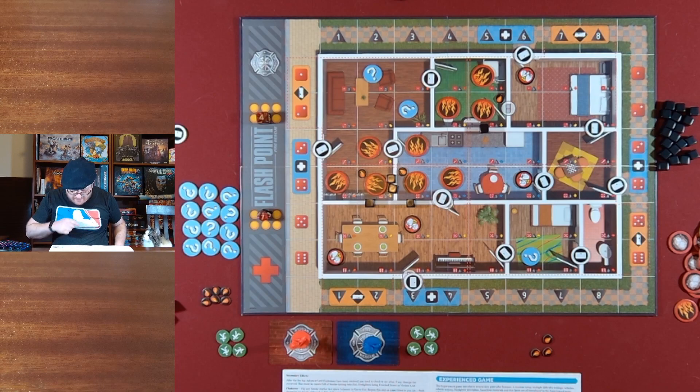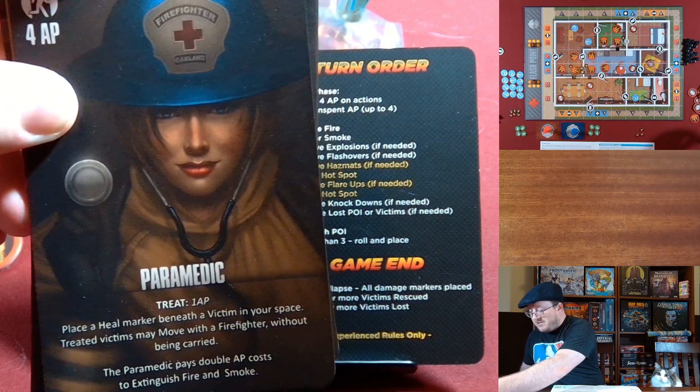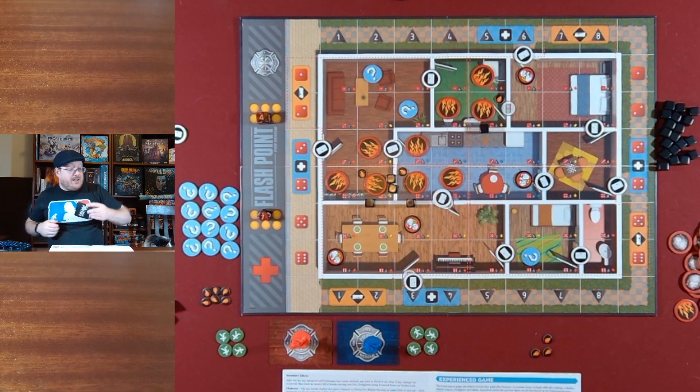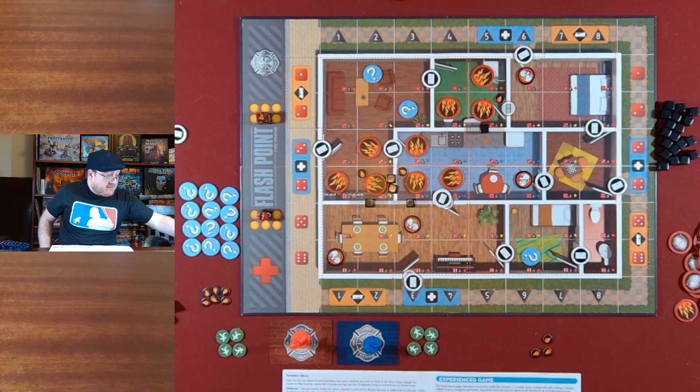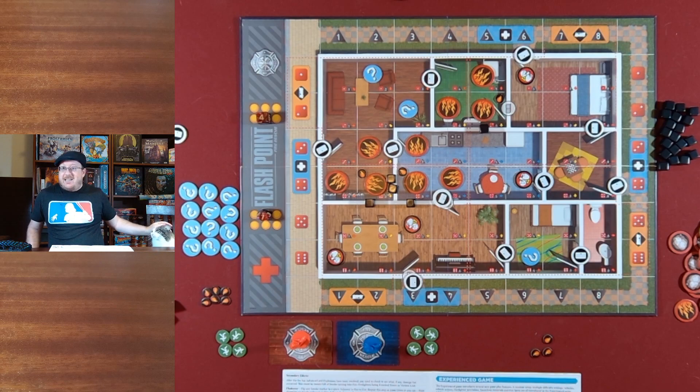I'm not playing with the specialists or the vehicles. There are specialized roles that you could potentially play with that have special abilities. I'm just planning to play with basic firefighters who get four actions — they're all the same. In future games I'm going to add on more of these special things, and I've even got some expansions that add a second floor or different buildings. But I'm keeping it basic right now — just standard firefighters with no vehicles for this game.